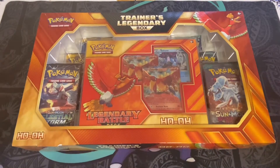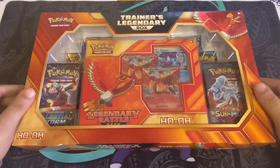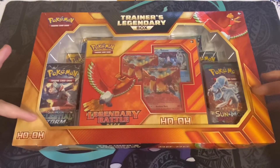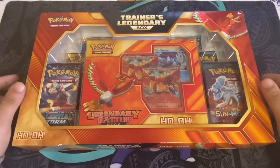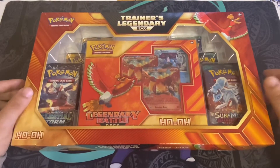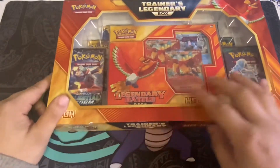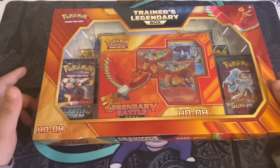What up YouTube, it's Boogie. Today's video I got a special box. These are Celestial Storm, Sun and Moon, and Guardian Rising packs — I've never opened any of these packs before, I'm excited to get them cracked open. It comes with two Ho-Ohs — legendary battle decks.